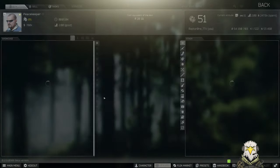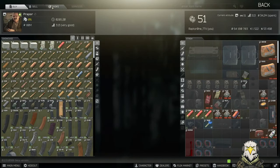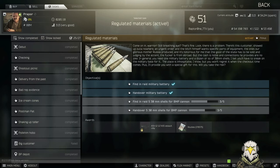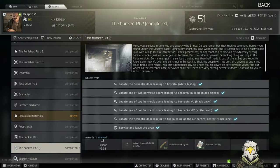Welcome back to the channel. In today's video we're going to be going over another one of the boss tasks. We're going to be having a look at the Bunker Part 2. For this we have to locate a couple of different areas underneath the Reserve underground: White Bishop, Black Bishop, Black Pawn, White Pawn, and King. We also have to survive the area. You don't have to do them all in the same raid - you can do one, extract, and so on.